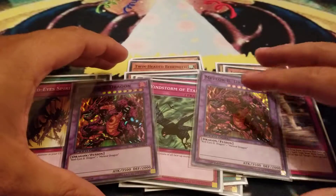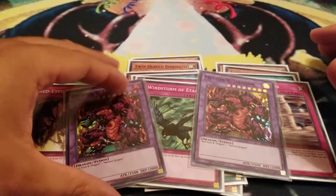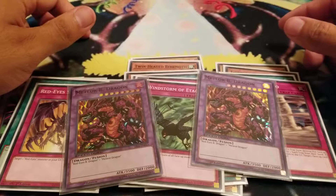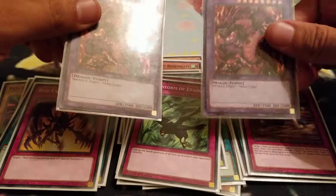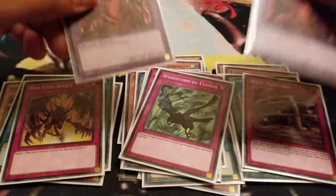If someone runs Future Fusion — that field card that fuses your monsters — you could probably put the third one in, but it's not really necessary. Everyone always tries to fill up their extra deck, so you could do it with the third Meteor B. Dragon and whatever else floats your boat.